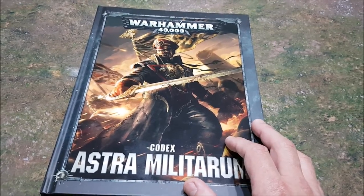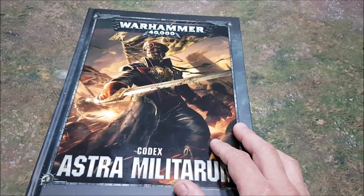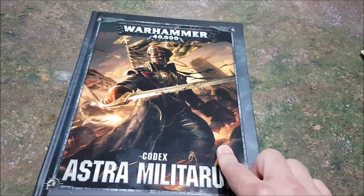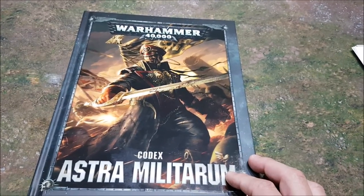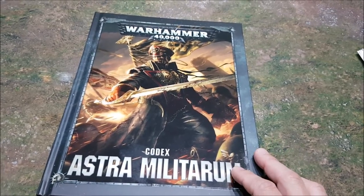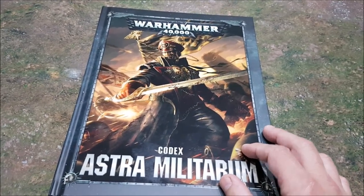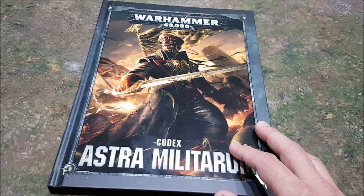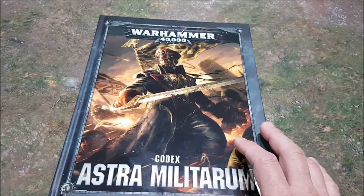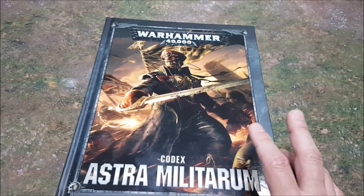The biggest drops are the Baneblade, Shadowsword, and Hellhammer, all down by 40 points. The Valkyrie is down by 20 points, Hydra down by 10, and Leman Russ down by 10 points — and Leman Russ has got meaner as well. The Hotshot Volley Gun is down by 3 points, Meltagun Cannon down by 15. The Plasma Gun is 13 points on a veteran, or only 7 points on a model that hits on a 4+ rather than a 3+. Overall about 12 to 14 changes, all going down.